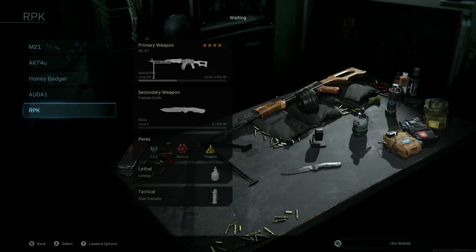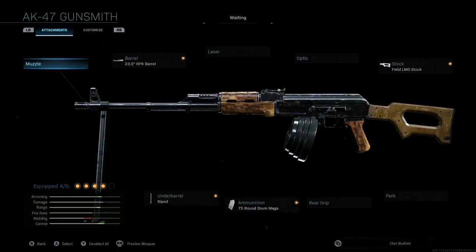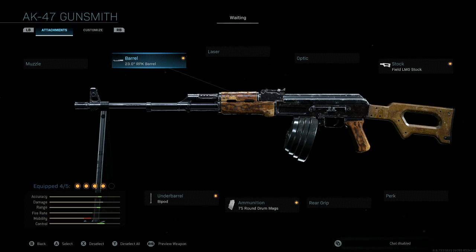The next weapon we're going to be building is the RPK light machine gun. This is also going to be based off the AK-47. We're going to want to add the 23-inch RPK barrel to your AK-47, the field LMG stock, the 75 round drum mag so we don't run out of ammo, and the under barrel bipod.